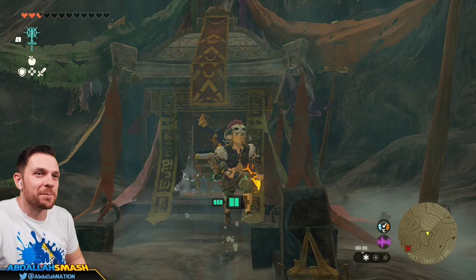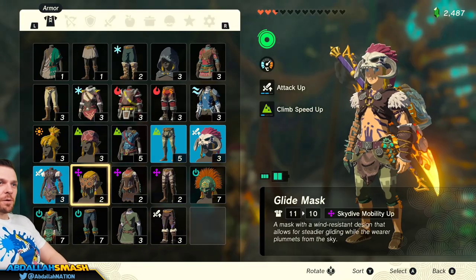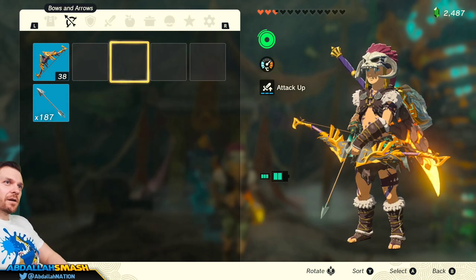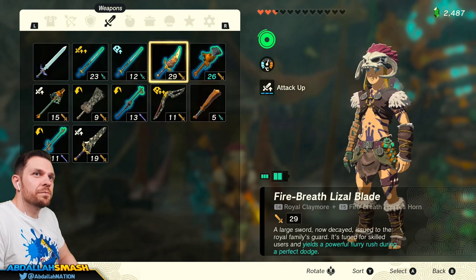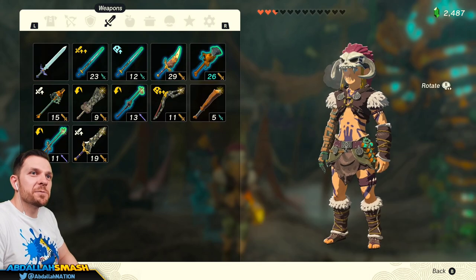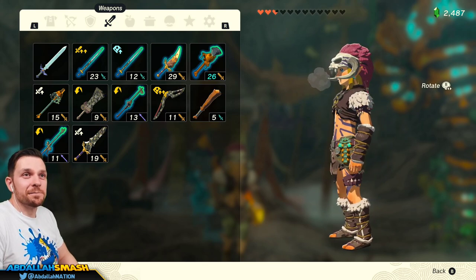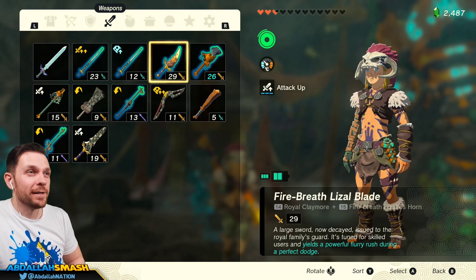Wow! What an episode! That was so exciting — just going through and finding those! Give me those leg wraps! Let's take a look. Get rid of the bow, the shield, the sword, and let's take a little spin — this is Link with the Barbarian gear. Looks awesome. Reminds me of Professor Sada in Pokemon Scarlet.